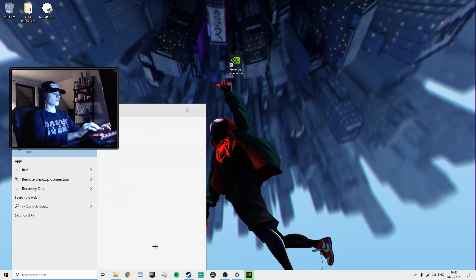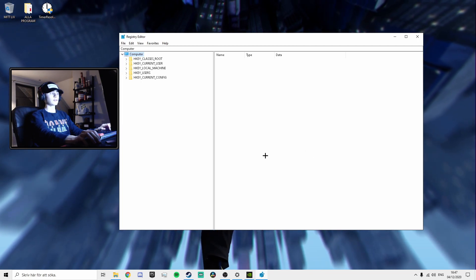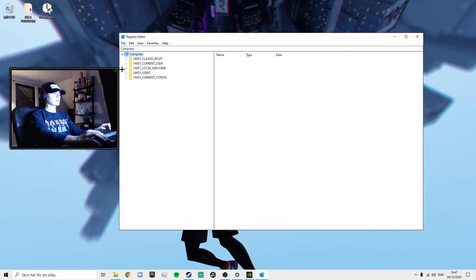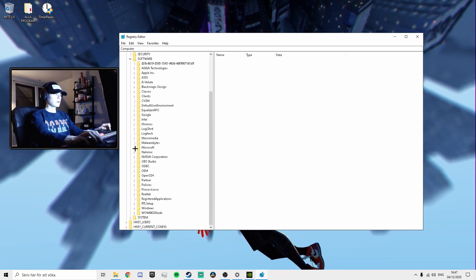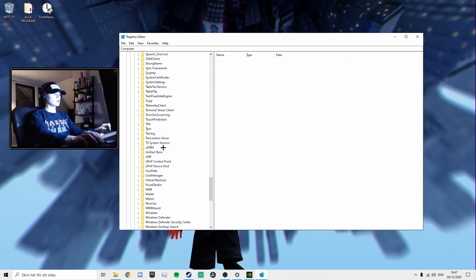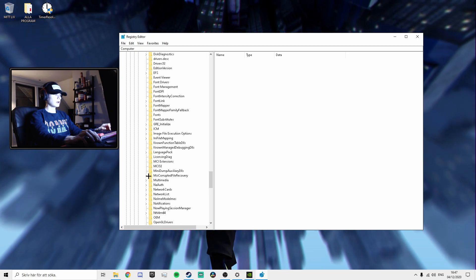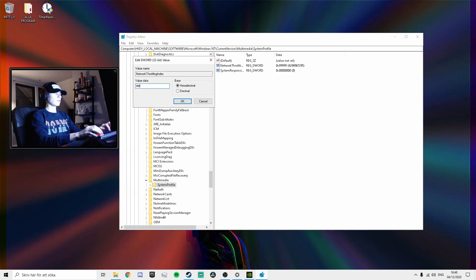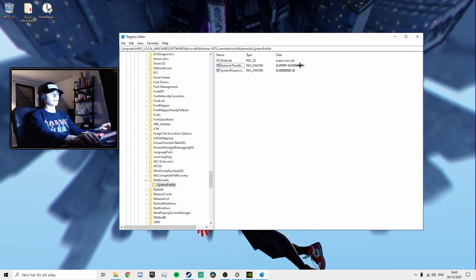For the next step you guys want to search regedit in the bottom left-hand corner — something like this will pop up. Follow me through right now because this is important; if something goes wrong it could harm your computer, but it's completely safe as long as you follow me. Press the arrow for HKEY Local Machine, then go to Software, down to Microsoft, scroll down until you find Windows NT, press that, then Current Version, and find Multimedia. Press on the System Profile and set the value data to FFFFFFFF — that's 8 Fs — which turns it into 4000. As you can see this number should be set right here.